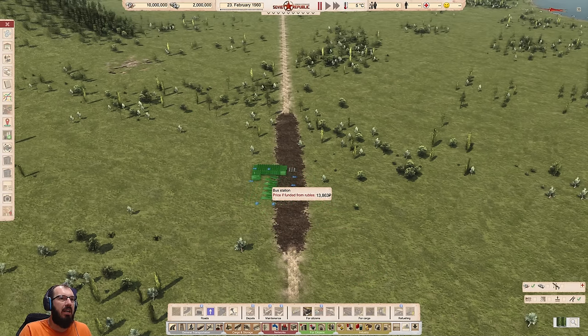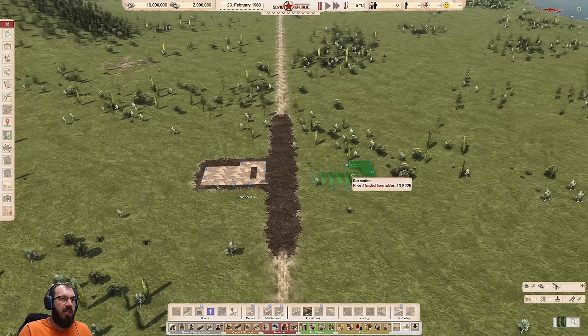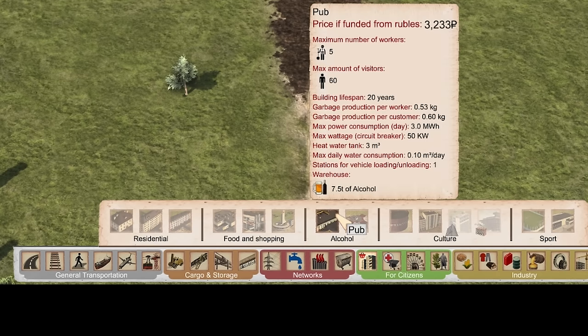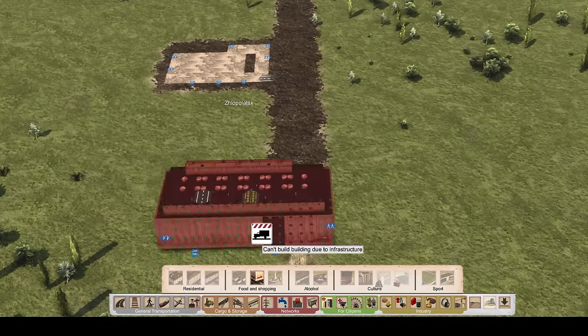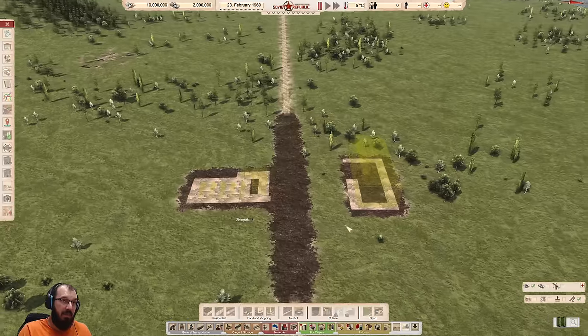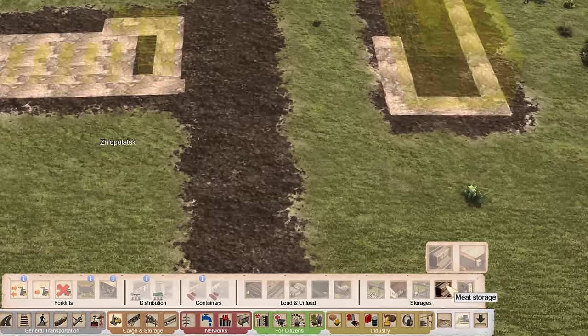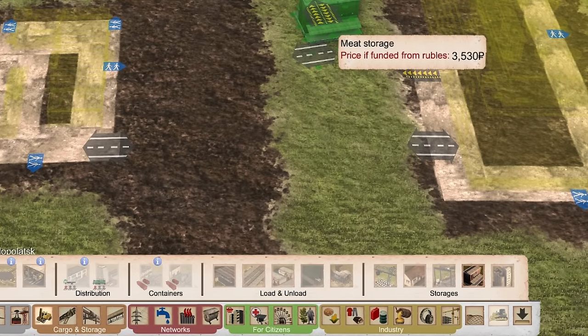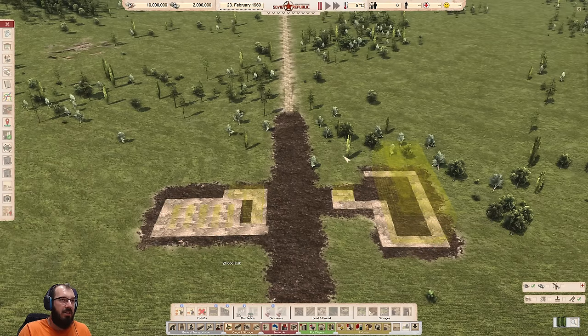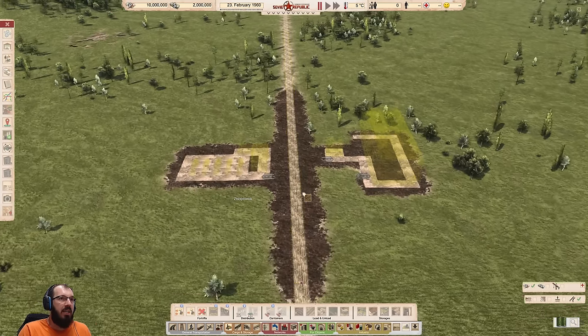We're building everything on mud road right now because it makes life a little easier. Let's get the city planned. I want to be about 400 meters away from that mountain over there. The center of the city is relatively basic. There are two things people like to go to every day: thing number one is a station — a bus station or a train station — and they will go to a place that has food every single day, using a bus station as an alternative if they can't find what they need within walking range.